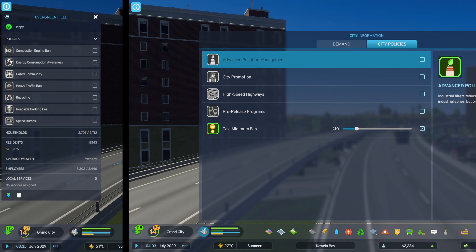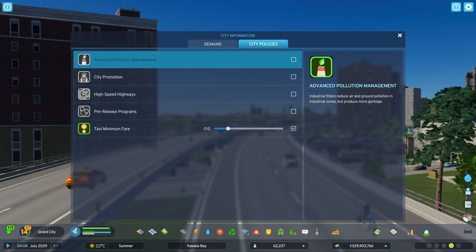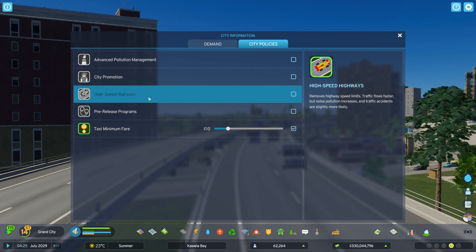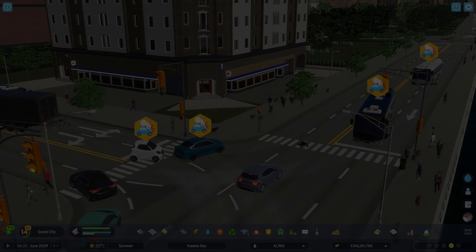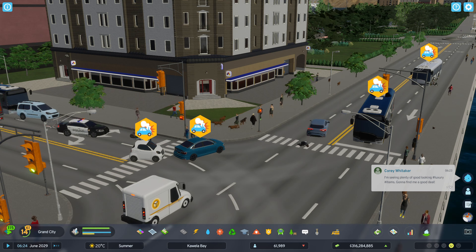Tip number seven is to check out district and city policies. At the time of recording this video, there is only one city policy that will affect highways, but there may be more added in future updates or DLCs, so make sure to read through them all to see what each one can do. The only one that is helpful to highways at the moment is the high-speed highways policy. This removes all highway speed limits so the traffic can flow faster, but it's good to keep in mind that this also increases noise pollution and traffic accidents.